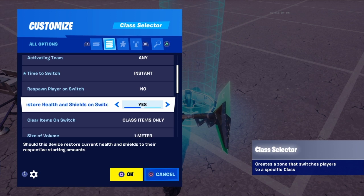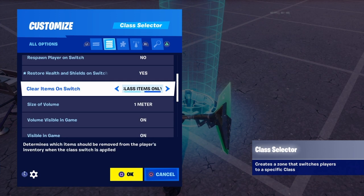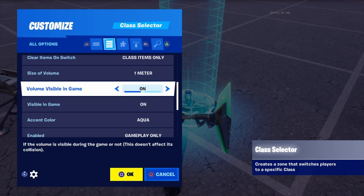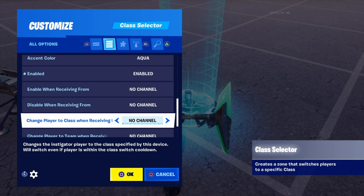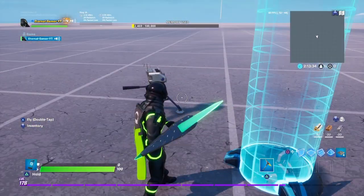Time to switch — instant. Store health and shield on switch — you can put it on yes or no. Clear items on switch — make sure you put class items only. Size and volume doesn't really matter because you're not going to be going inside or anything. It doesn't really matter where you put this unless it's on pregame only or disabled. The main thing is change player to class when receiving from channel one.